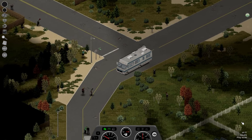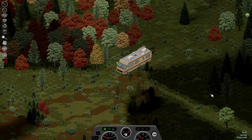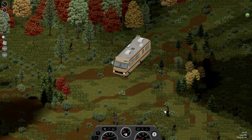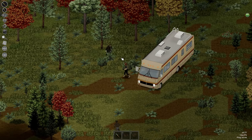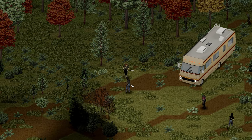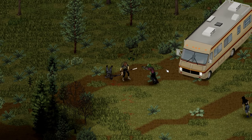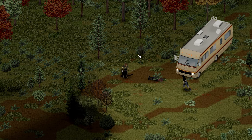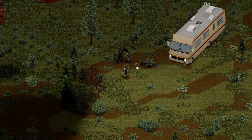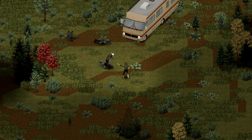First things first, we need a vehicle. To start with, this can be just about anything you can get your hands on that actually runs, but ideally we want something with a large amount of storage space. Or if you want the true experience, you can look for an RV. Furly Buster's Used Cars mod adds these, and if you're looking for the easy road into this sort of playthrough, Monkey has a great mod that starts you in a nomad scenario with an RV already spawned with you. Regardless of which option you choose, your vehicle is going to be your noble steed in a nomad playthrough, and as such it needs to be given some tender love and care to keep it in good shape.